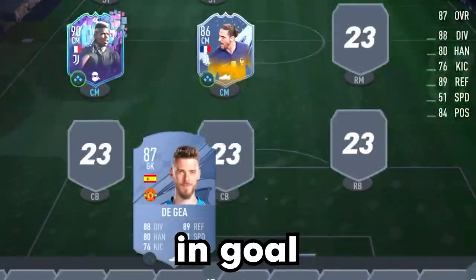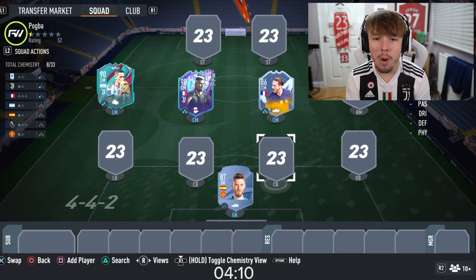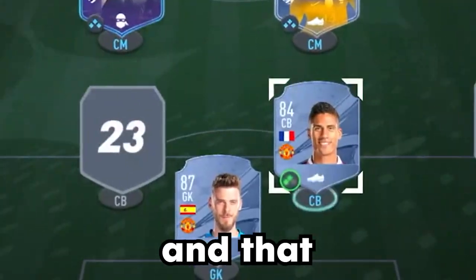Let's think about this now. We could go with some United players here. I've got David De Gea in goal — that will work out nicely. We can go for one more French player, which could be Varane, and that would work. And then why not throw a little Luke Shaw in there? The team's looking good so far, and also 15 chemistry — which is a dub.